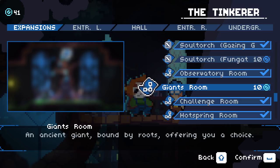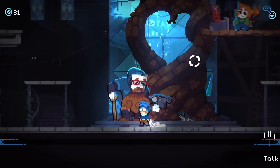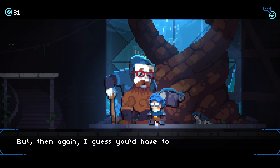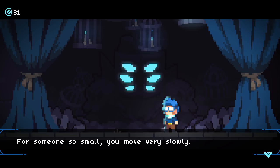Giant's room — an ancient giant bound by roots offering you a choice. Yeah, we will happily take that stuff there. What do you got for me? Is the Clockwork Tower generally worth all this pain? Now we don't have to worry about the soul coins anymore. I don't need a new hat because I'm already playing as me — I'm already good. Maybe we'll get more hats later.